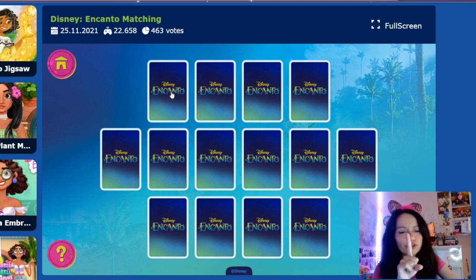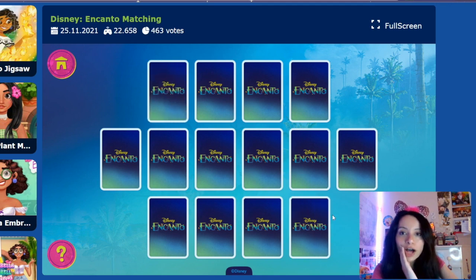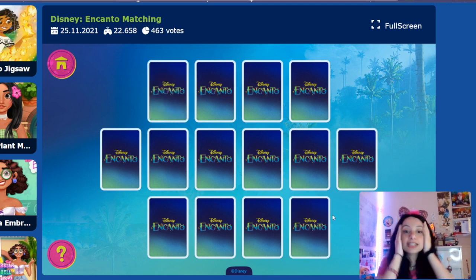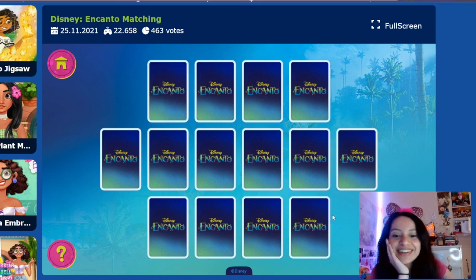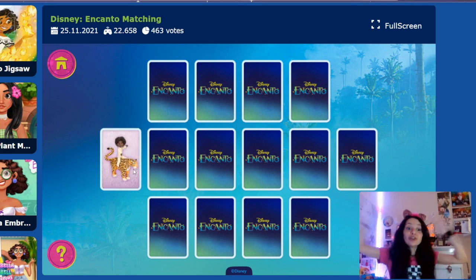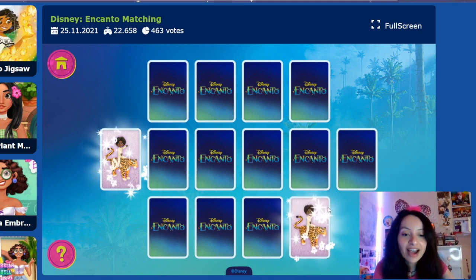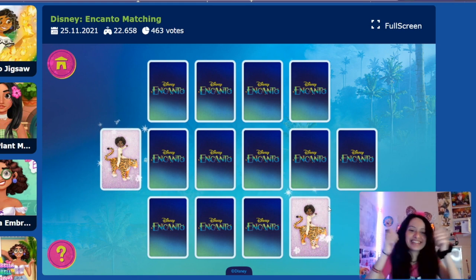I'm going to go with the first one — Isabela en Casita. Should we go to the last one? Antonio on the high wall. That's not Isabela, that's Antonio. Let's try this one — it's Antonio, we just saw him. We just saw him. Okay, ready? Yay! Good job.